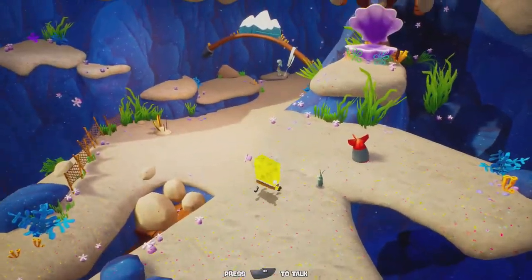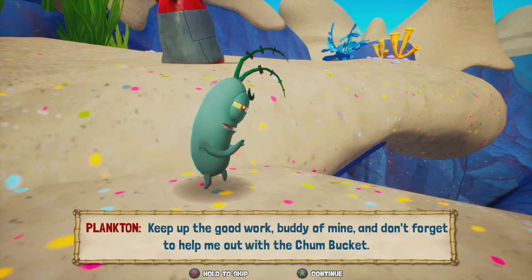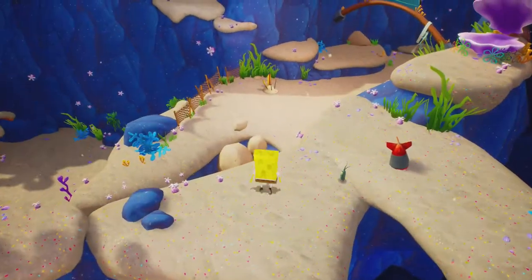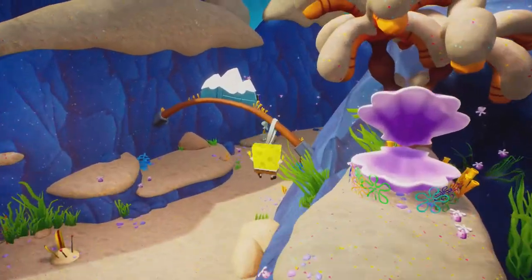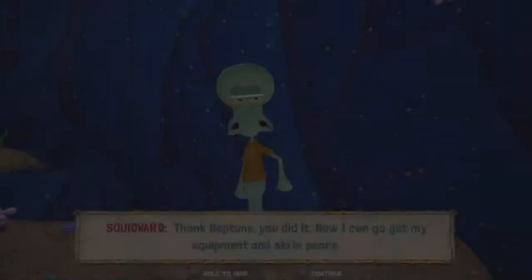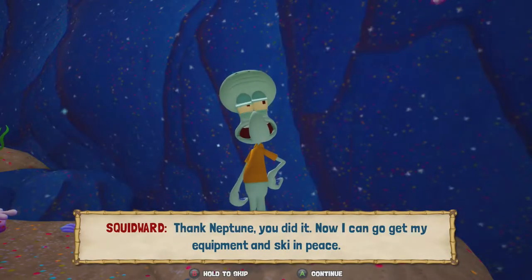I completely skipped over what he said. "Keep up the good work, buddy of mine. And don't forget to help me out with the chumbucket." Yeah, we're not helping you with the chumbucket. Let's talk to Squidward before we leave, then we'll open up the next area. "Oh, thank Neptune — you did it. Now I can go get my equipment and ski in peace."